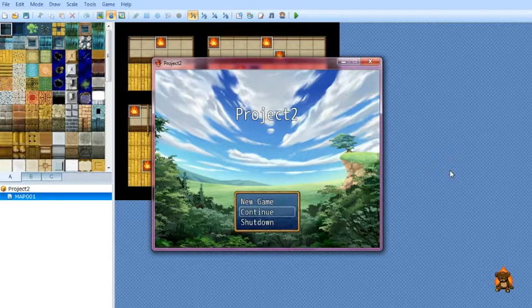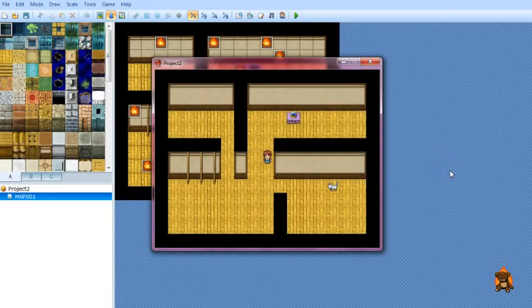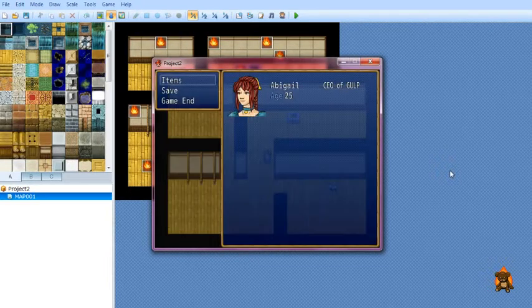I'm in the mood for another short tutorial. I want to show you how to go from the basic RPG Maker menus layout to a customized setup.